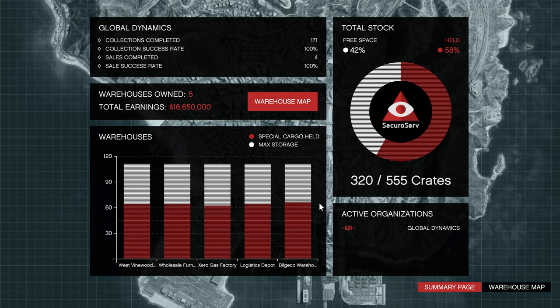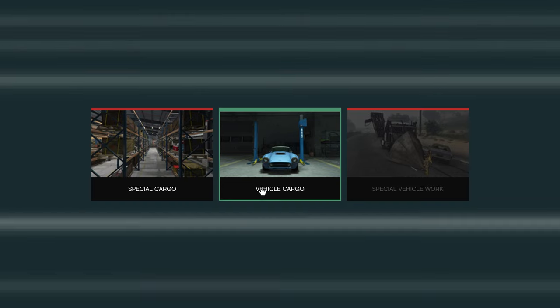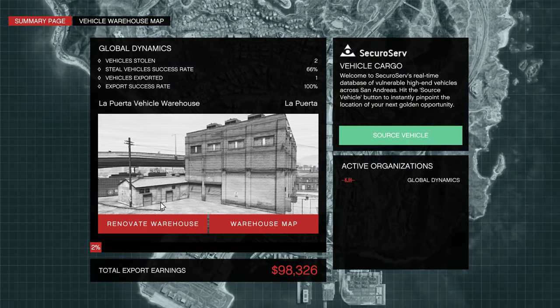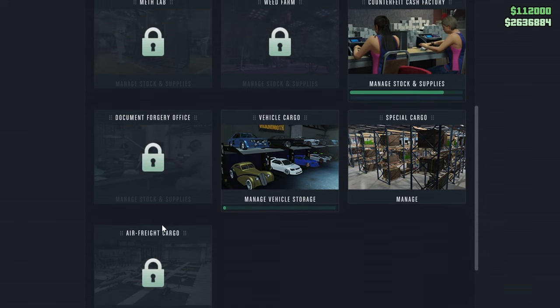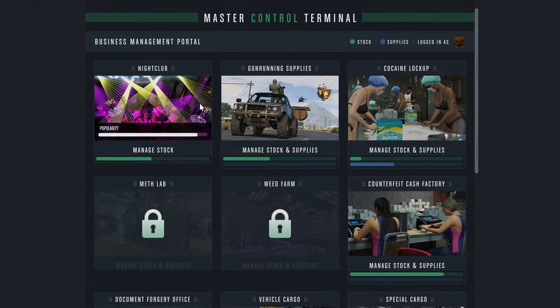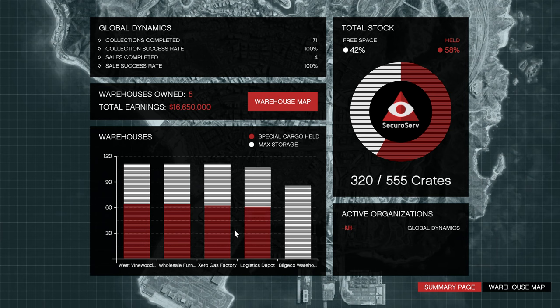It would be overpowered if you could send your people to source cargo - you know, paying 7,500 for them to source it remotely from here - but unfortunately you can't. You still have to go and have them source it manually. Either way, it's still cool to be able to source cargo from here instead of going to your CEO office. As a side note on what I've been working on recently - all 5 of my warehouses are way over 50% full, and I've actually been really lucky with them sourcing 3 crates quite often.